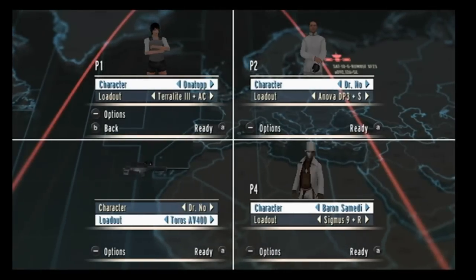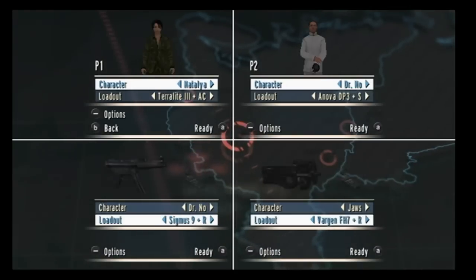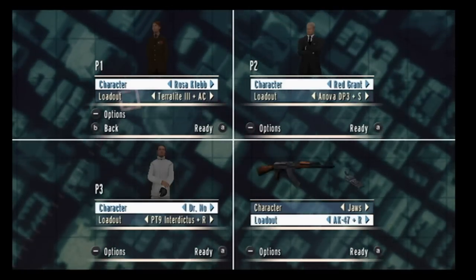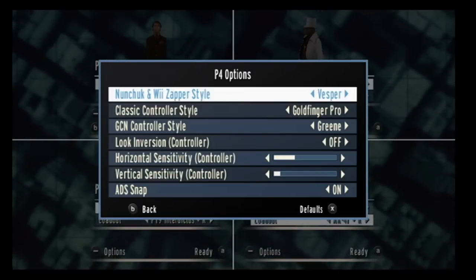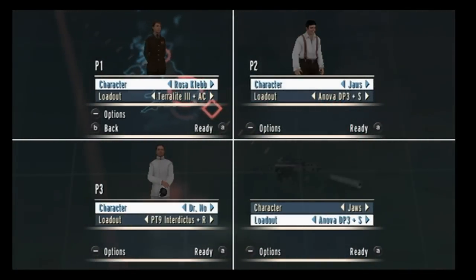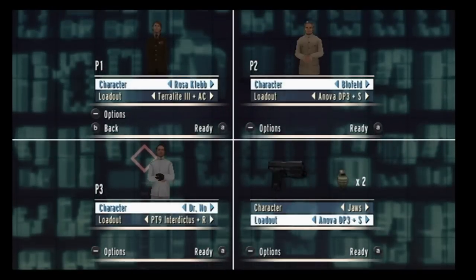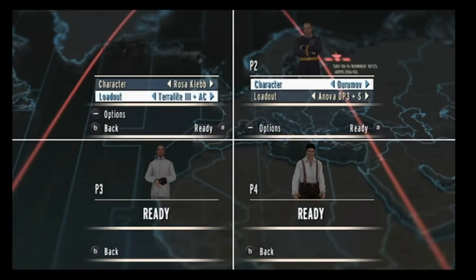You can select some very famous Bond characters from the various movies. We have over 50 different characters you can choose from, including classic characters from the Bond movies — examples being Rosa Klebb, Baron Samedi, Dr. No, and Blofeld. Some you'll recognize not necessarily from the GoldenEye movie but from the Bond universe. In addition to those classic characters, we also have over 40 different in-game characters you can choose from.